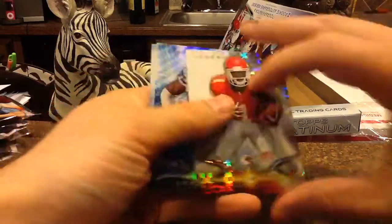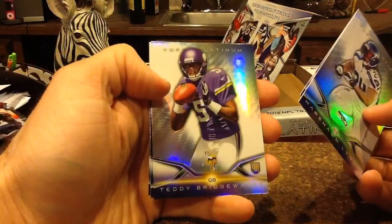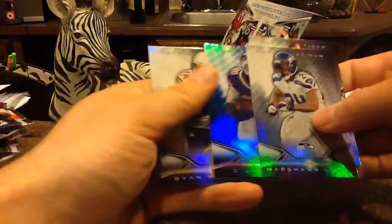The Anthony Thomas X-Fractor. D. Henderson — I read the email wrong. Our first pick was Platinum, second was Artifacts. I don't know what I was thinking. Bridgewater base rookie — nice card.